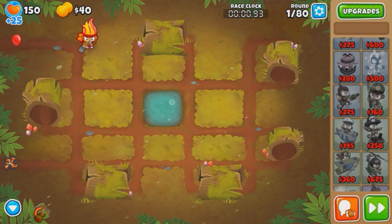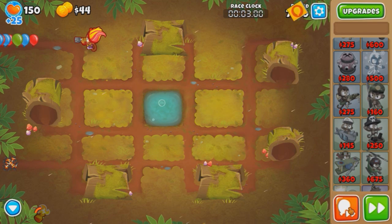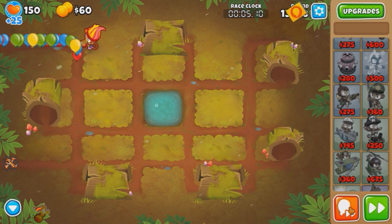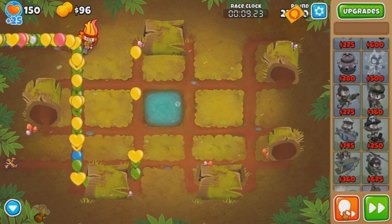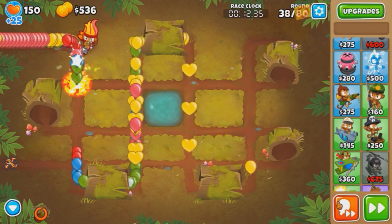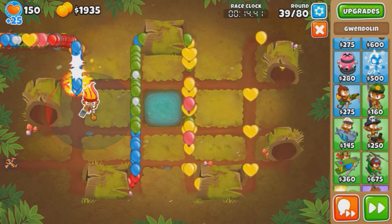So we're going to send a bunch of rounds out right now. Trying to send up to 39 rounds, but there's no hotkey, so it's going to be rough to micro both things. So drop fire, send up to 39. Alright, sell Gwendolyn.